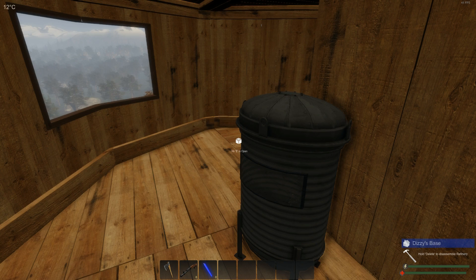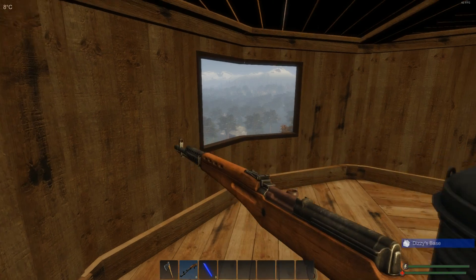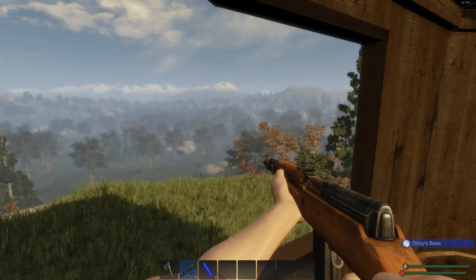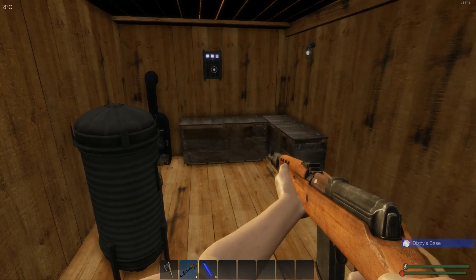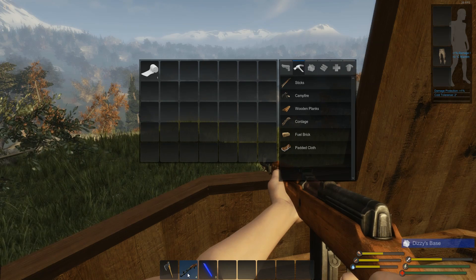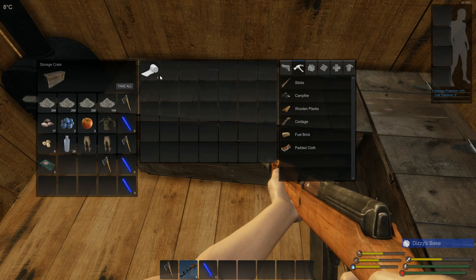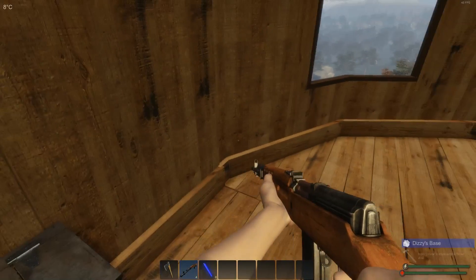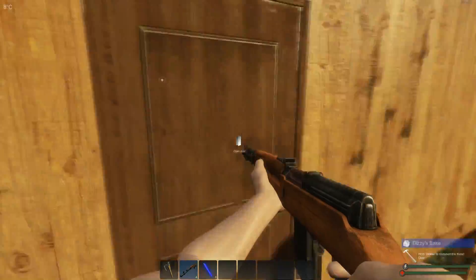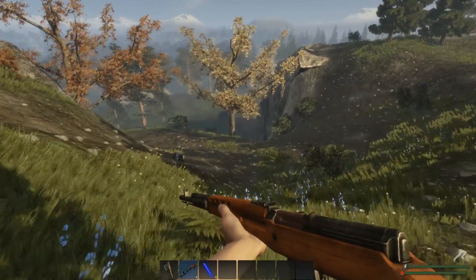Hello YouTube, Dizzy Gaming here. Today is another episode of Subsistence — a short how-to episode. I'm going to explain how to get rid of the hunters near their base and go into their base using just my axe and my rifle. I'm leaving my pants and bandages here because if they kill me I'll lose them, but normally this is a nice little trick to get the hunters away from their base for at least a few minutes so you can raid it.